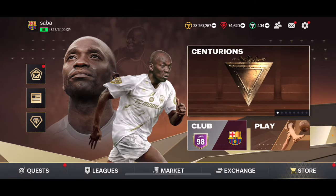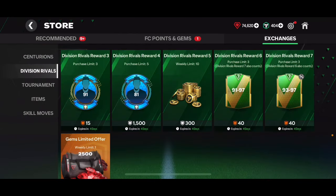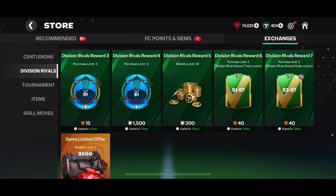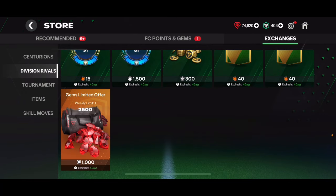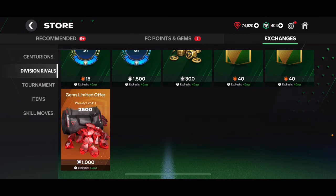What you need to do is save your competitive points and not spend any of them right now. If you go into exchanges and into the division rivals section, you can see these rewards are expiring in four days. We're likely going to get updated rewards after that, and you're going to get better rewards than what's available right now. So just wait about four days — if they change, great; if not, you can open the same rewards. Every single month these rewards have been changing.